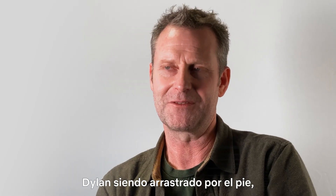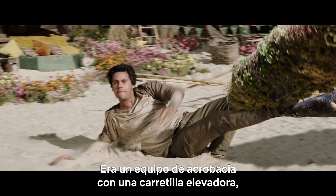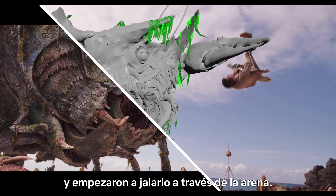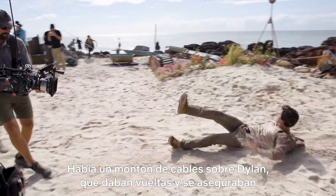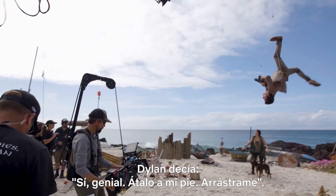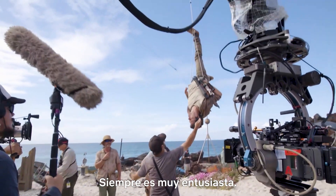Dylan being dragged by his foot — that was more or less what we did. It was a stunt rig with a forklift and they tied a cable to his leg and just started pulling him along through the sand. There are a lot of wires on Dylan, little tag wires, spinning him around and making sure he hits his marks in the air. Dylan was just like, 'Yep, cool. Tight to my foot. Drag me along.' He's always really enthusiastic.